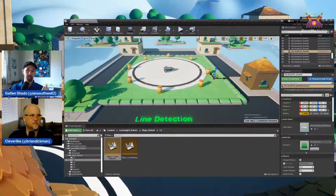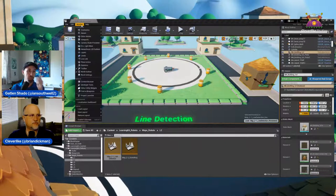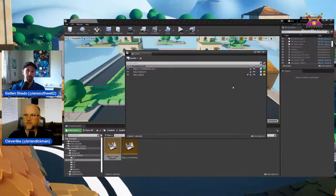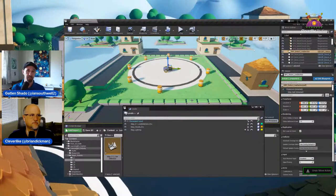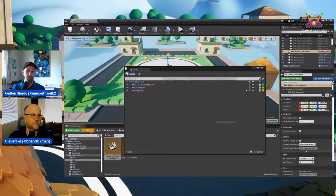One thing I want to point out: in this level, if you have problems selecting things, you can lock it down so people can't accidentally move the environment. Come up to Window and go into Levels. You'll notice the environment sub-level is unlocked. I'm just going to lock that up — now I can't accidentally click on something, and the only thing I can select is the actual robot. Do a quick Save All to save what's going on here.